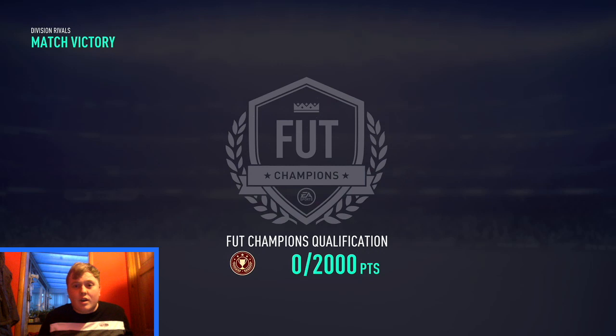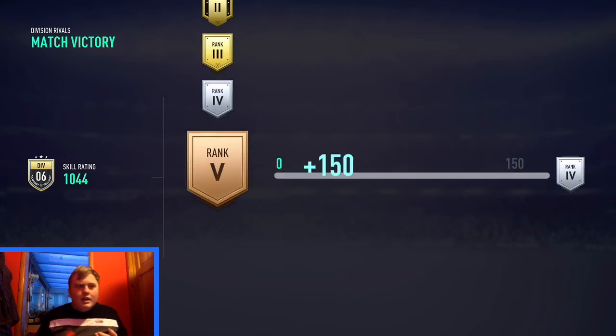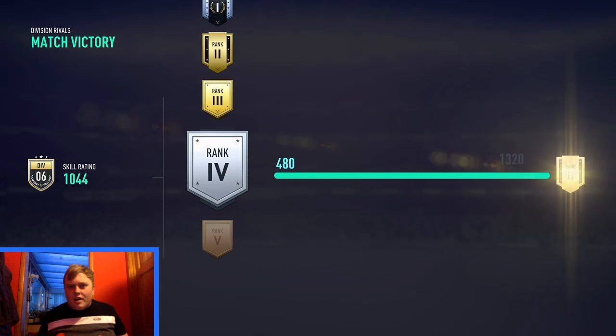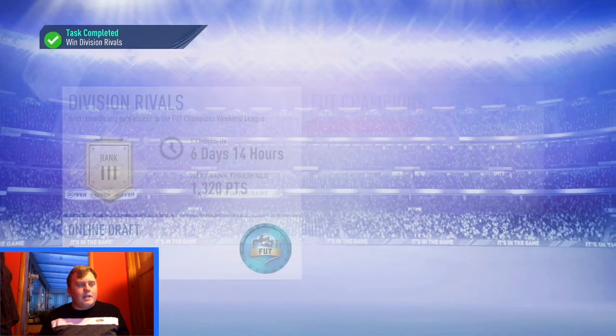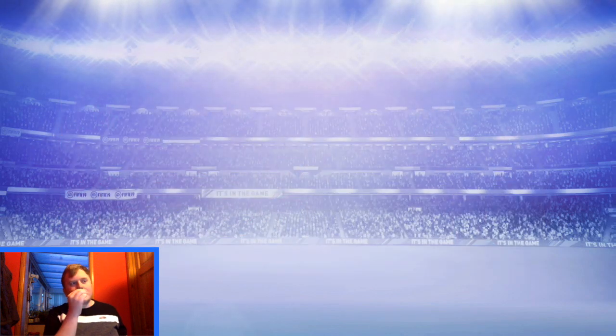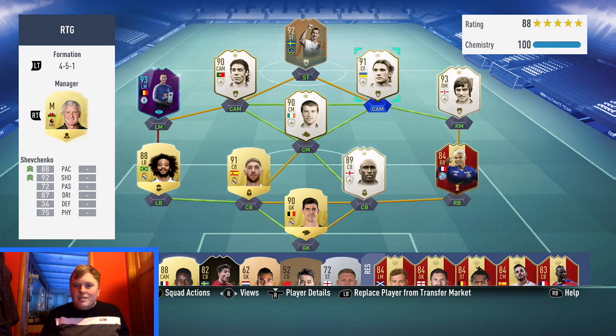I've moved Zlatan up to striker now and put Shevchenko in. I switched Ibra up and he seems to be playing better, and Shevchenko into CAM is playing better too. This gave me a bit more of a green link. I've got Shevchenko as a centre forward and when I have it set up like that I seem to be winning.